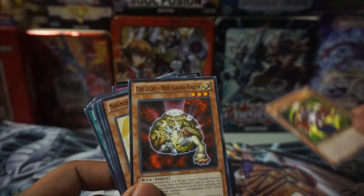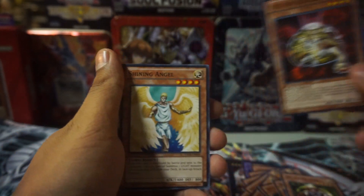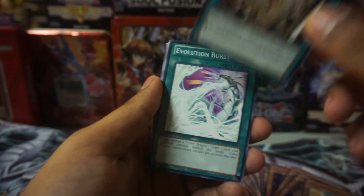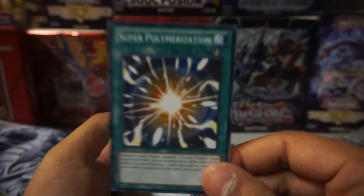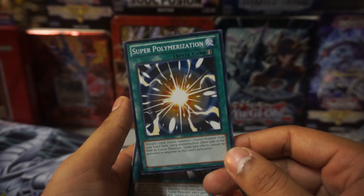Reflect Bounder. The Light Hex-Sealed Fusion. Shining Angel — throwback, I like this card. Cyber Repair Plant — that card's good. Evolution Burst. Here we go, this is the whole reason I bought this deck, right here: Super Polymerization.